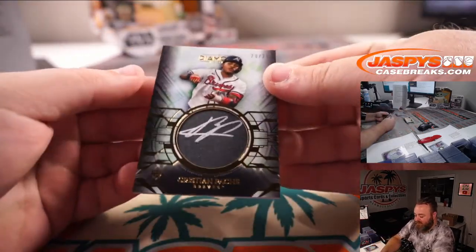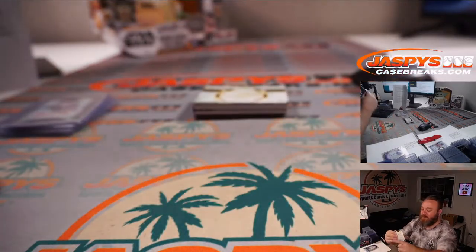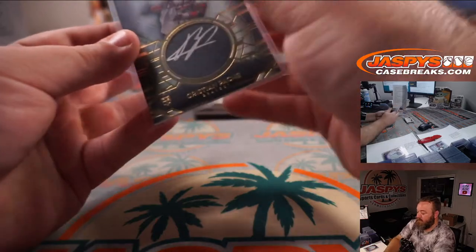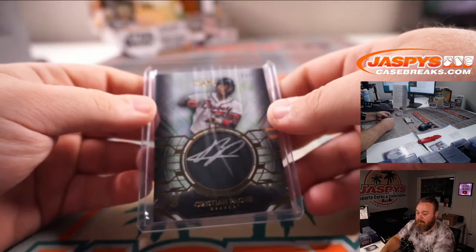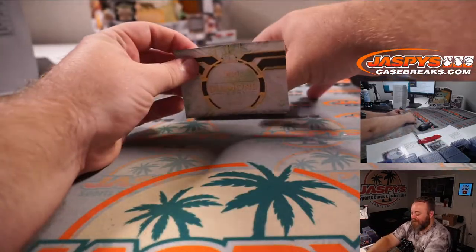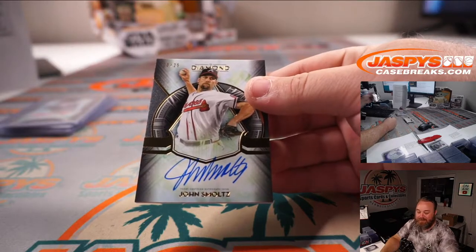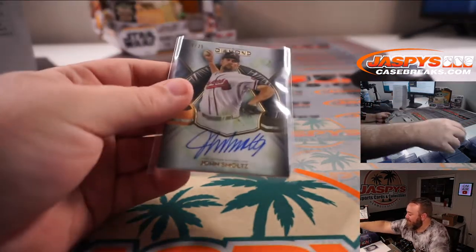And nice Christian Pache rookie auto, 20 out of 25 for the Braves. That's also part of that 5-team random number block, spot 0 — Sean O'Leary. Two cards left. Last one is a booklet. This one — John Smoltz for the Braves, 3 out of 25. Part of that 5-team random number block, spot 3 — Dario Joshkinen.